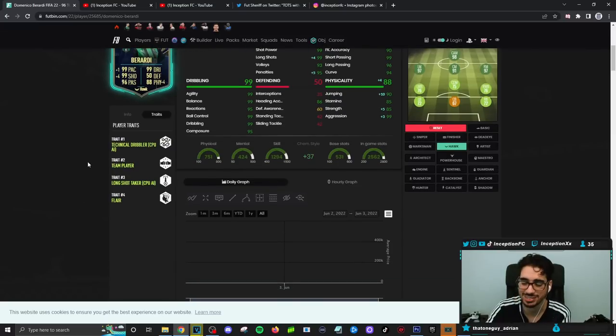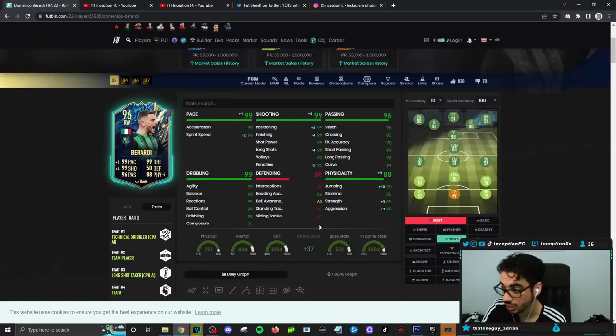On the Hawk chemistry style, let's see any traits. He has Technical Dribbler traits. He has Team Player, Long Shot Taker, as well as a Flare trait. Long Shot Taker — the animation choices just do a better job. And in his case, because the Hawk chemistry style is going to give him perfect pace and essentially perfect shooting, it should work really, really well.